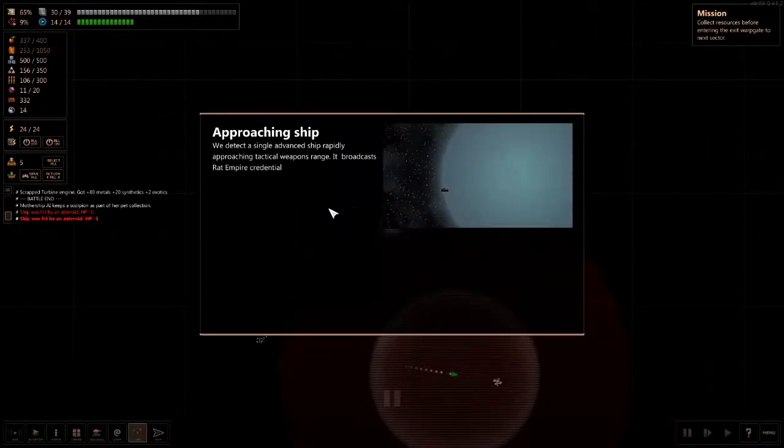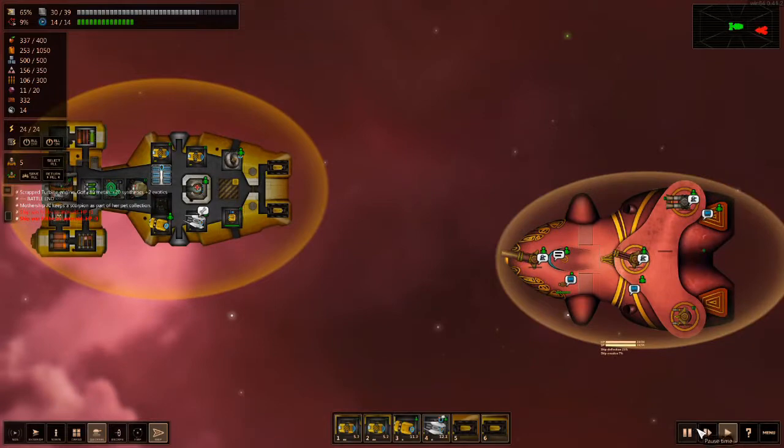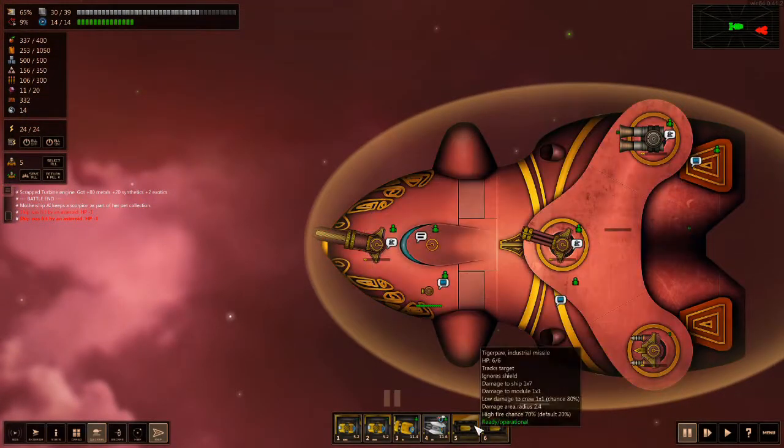There's an approaching ship from the Wrath Empire. I'm not paying your taxes, you damn dirty rats! Oh my goodness, it's a big scary imperial cruiser. It's got a lot of shields.